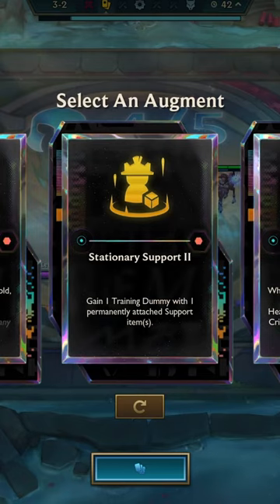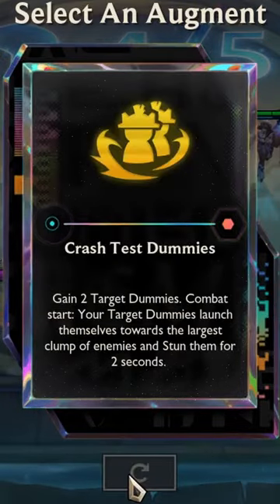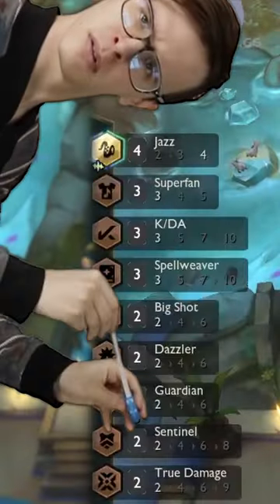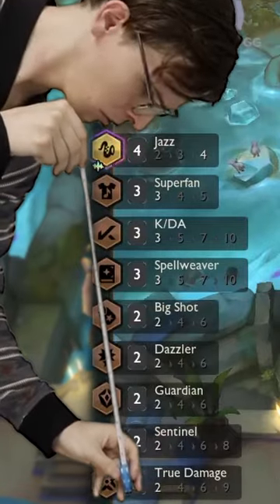In this game, I started with the portal training dummy and also found the Augment Crash Test Dummies in stage 3-2. Here we have three powerful target dummies spread on my board, buffed by both Jazz and KDA, so they become even more tanky.